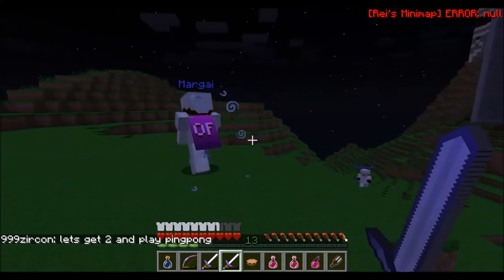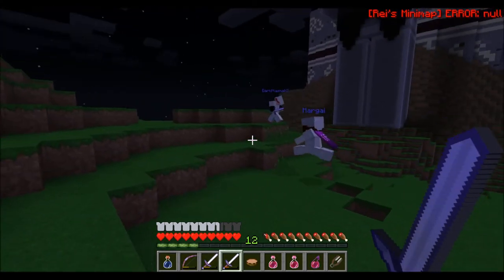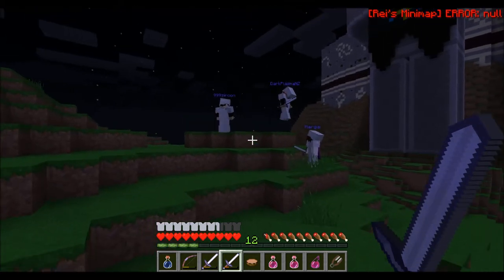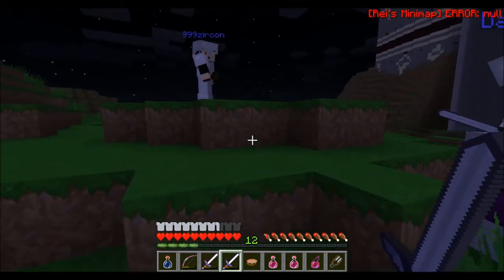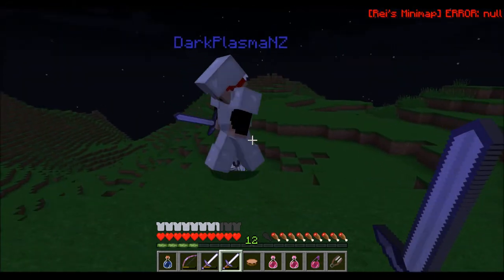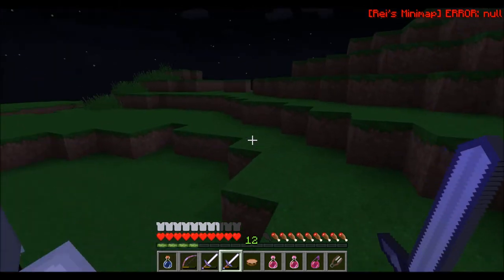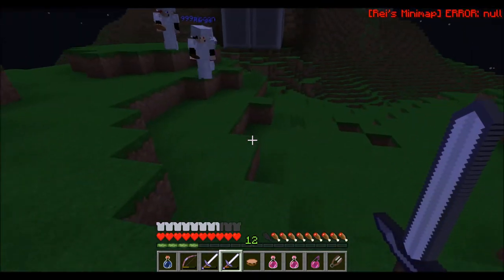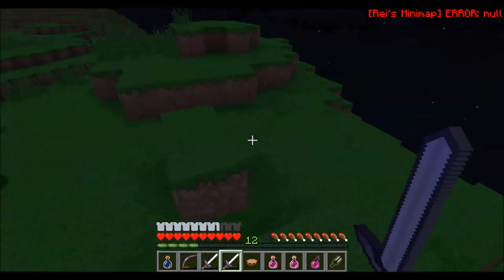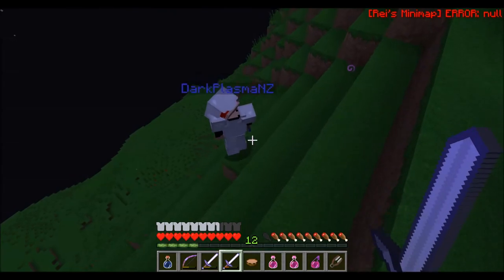There's one more thing I want to test. Marge, stand here — I'm going to jump above you and see if you can hit me upwards. Don't get hit off the cliff though. I can't hit you. Actually hit you once you landed — it's probably just connection and stuff between each other. Anyway, I hope you guys enjoyed the video, even my fail on the second attempt. We've got the sword now. Hope you guys enjoyed the video — we'll see you guys next time. Bye.